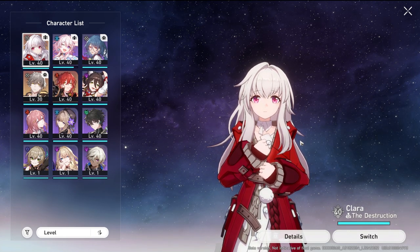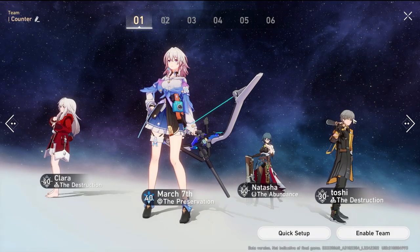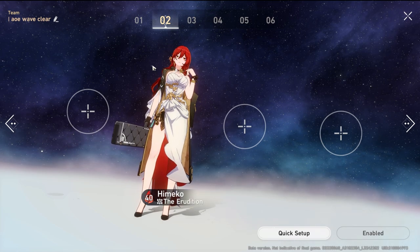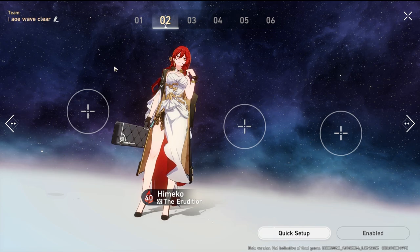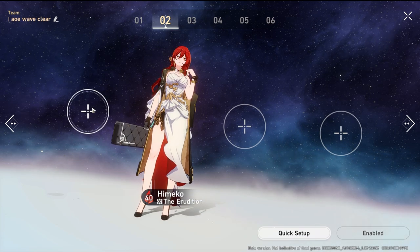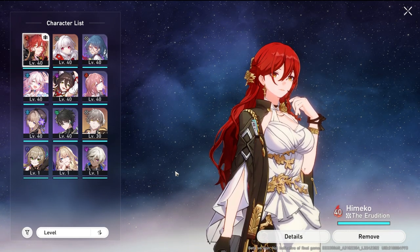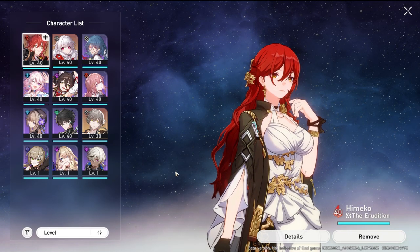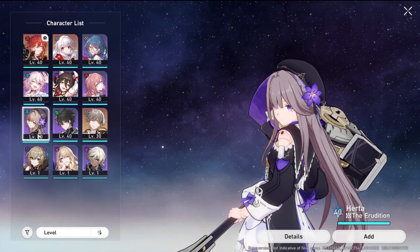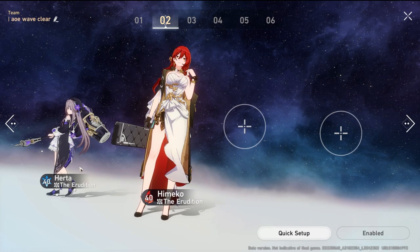With Clara taking all single-target attacks, you can bring a damage dealer who doesn't need to worry about getting hit. That wraps up the Counter Team. Now for the AOE Wave Clear Team — ideal for farming or clearing large groups of smaller mobs. Himiko does AOE fire damage, and I need another AOE damage dealer alongside her, so Herta comes to mind.